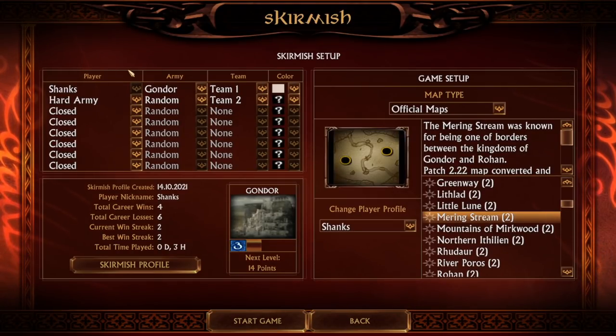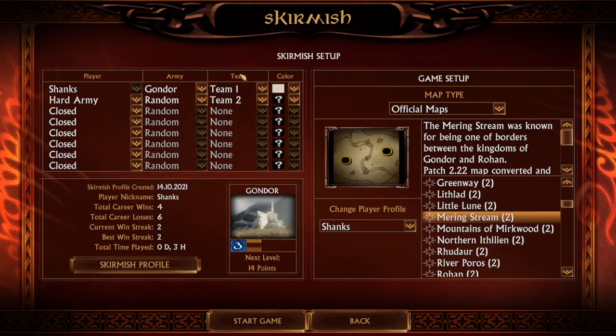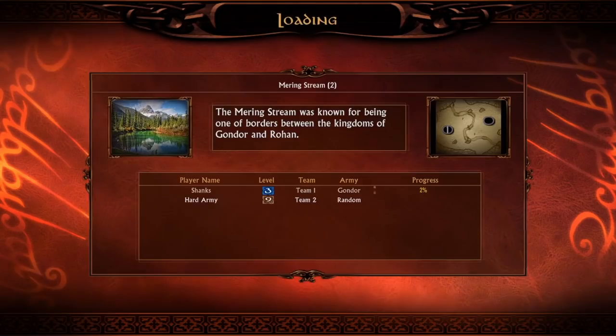Defenders of the White City, today we are going to play Gondor against the Hard Army on the beautiful map Mering Stream, which is a brand new map added from patch 2.22, and we are only recruiting some soldiers and tower guards and the captain of Gondor himself, Boromir.